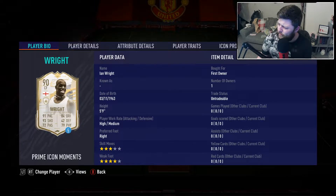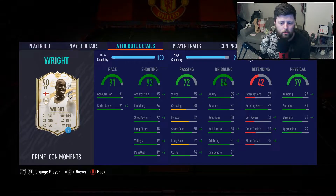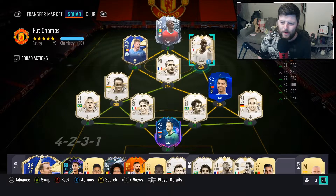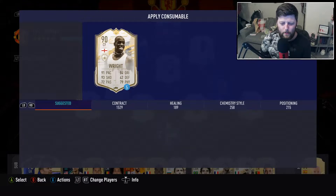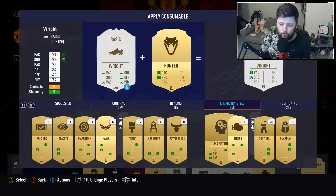He's coming in at about 500k - 585-589 on the transfer market and 500 on the estimated price. The market is currently at 100%, which is just crazy. We've had so many SBCs and just no promo, no upgrade packs, so it's just up and up. The chem style we're going for is Engine - that's going to be most beneficial since he's already got a lot of shooting.